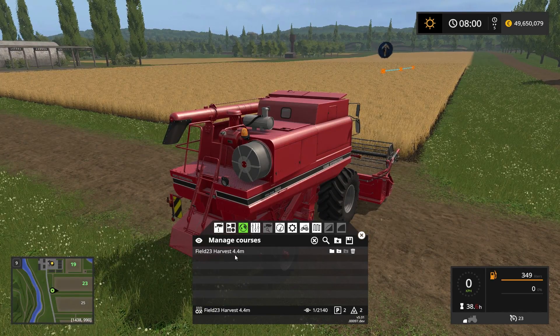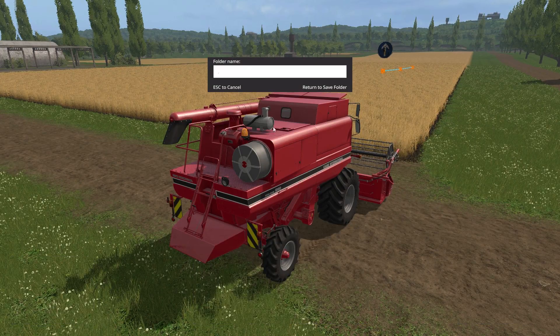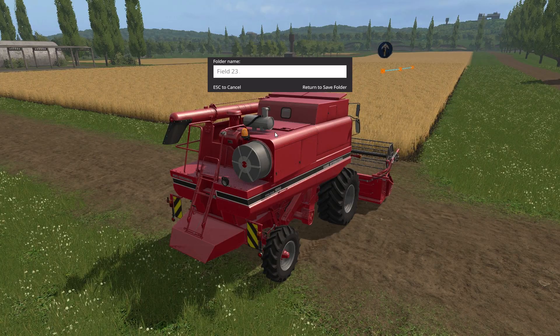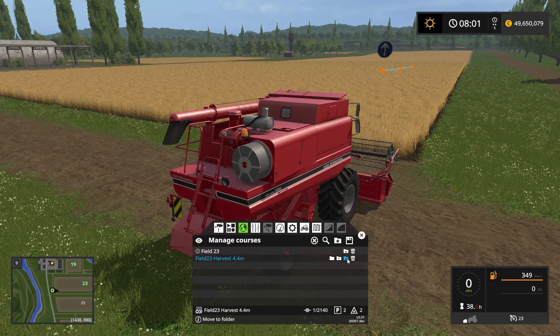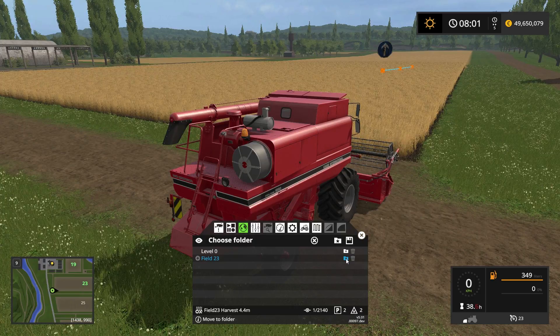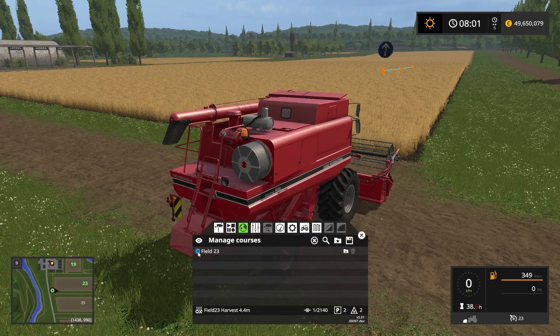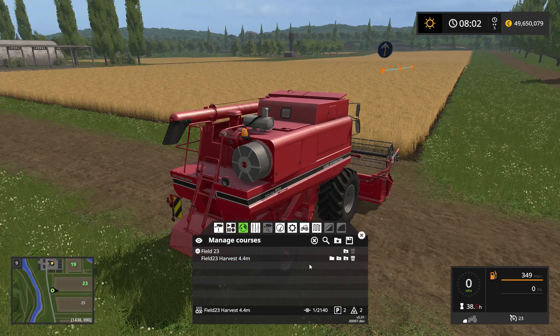We now have the saved course: field number 23, harvest, 4.4 meters. I'm going to put this into a new folder — I'll create a folder called field 23, then use the move-to-folder icon to place the course in it. So in folder field 23 we have the course field 23 harvest 4.4 meters.